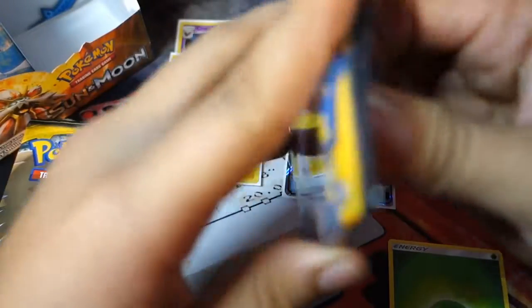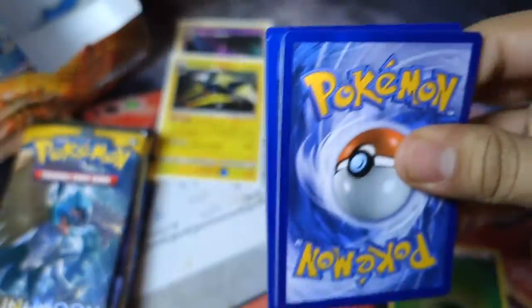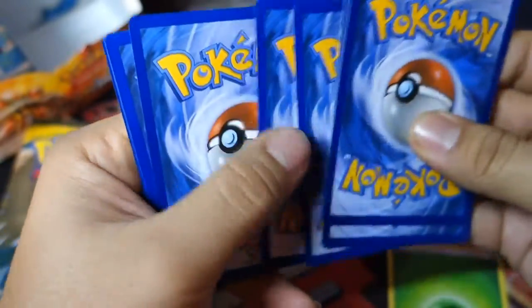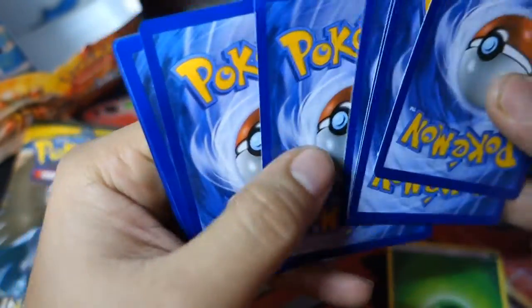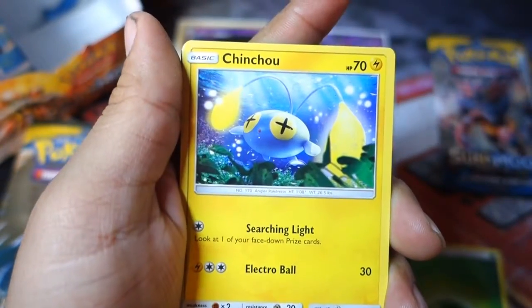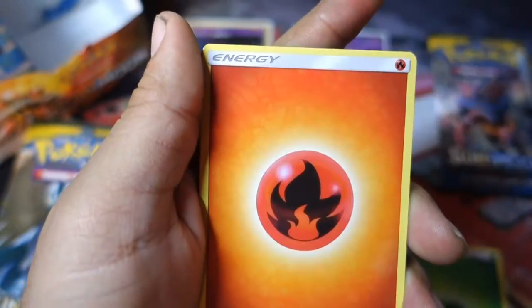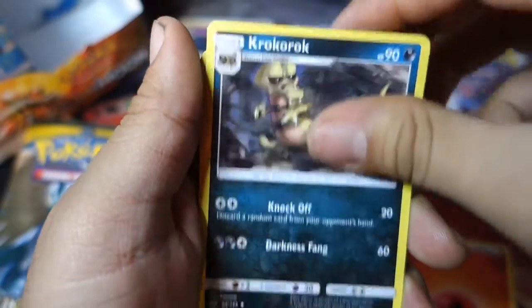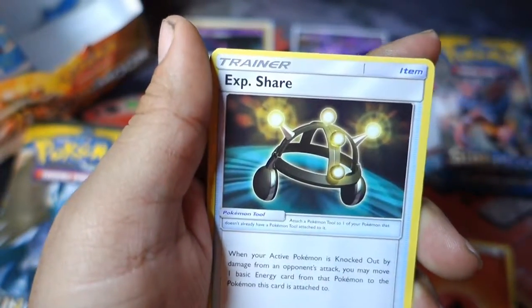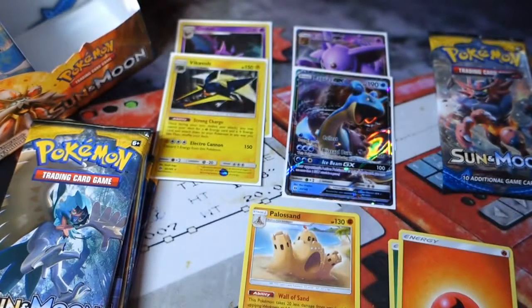Alright, so let's go with Incineroar for the next pack. We start off with a Dratini, a Cutiefly, a Jangmo-o, a Mudbray, a Skarmory, a Fire Energy, a Crabrawler, a Pelipper, and the reverse holo is a Dark Dragonite. The rare in the pack is a non-holo Palossand. Not bad, not bad at all.